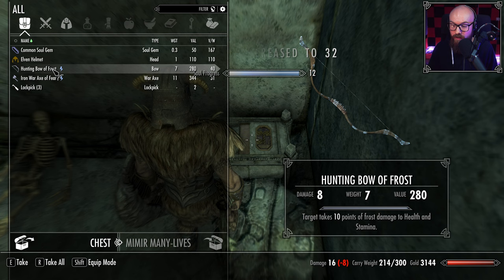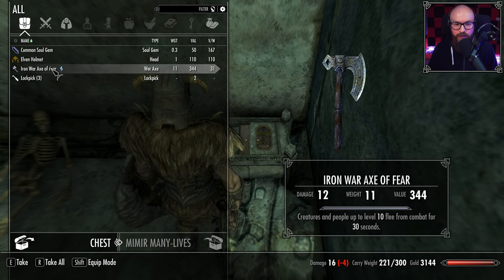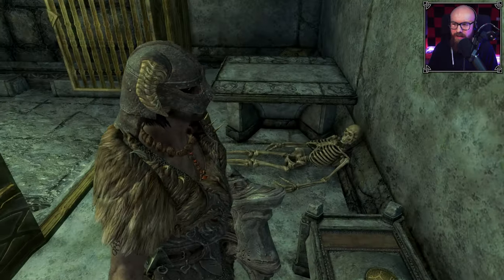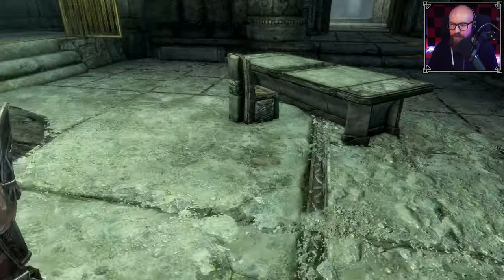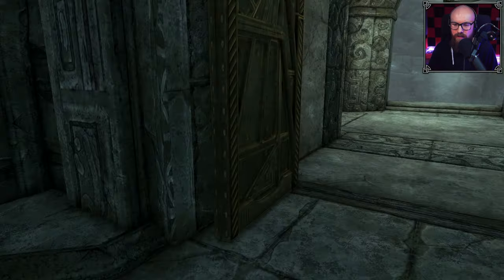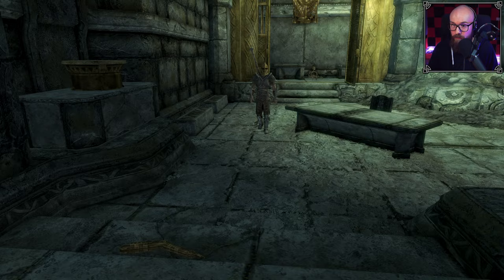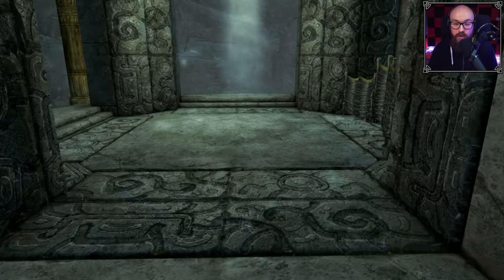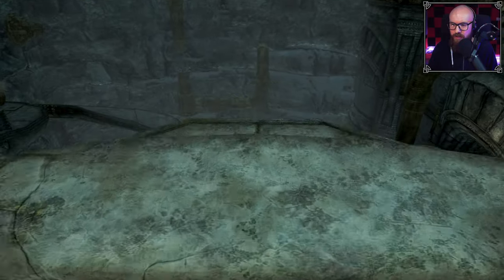Hunting Bow of Frost, Iron War Axe of Fear, Lockpick, Common Soul Gem — that's not really spectacular loot, but still pretty happy. We got the treasures within. Stenvar is now starting to become too heavy and we're gonna have to do something about the loot situation in a bit.